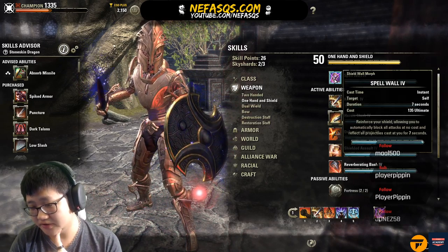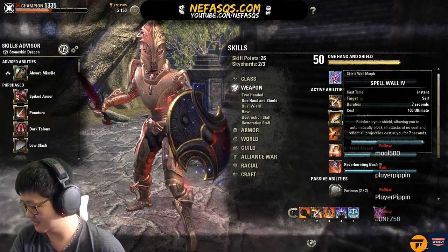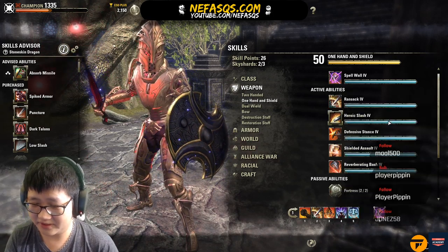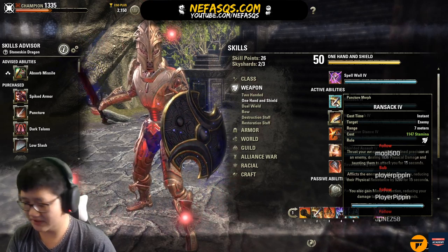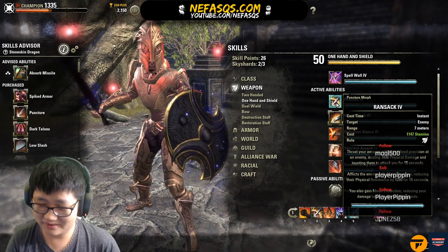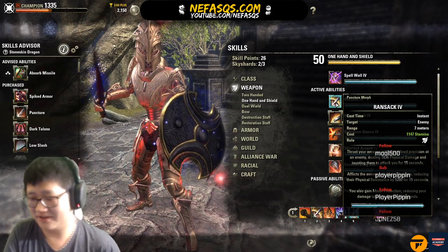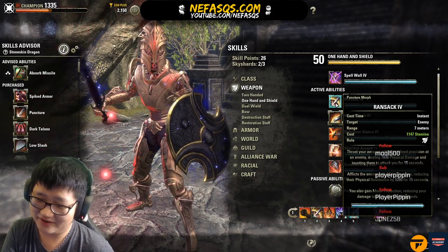One Hand and Shield: Spell Wall — I only use it for very specific instances. Ransack versus Pierce Armor — I get this question almost every day. If your group is a magical DPS composition, you or a healer can run Elemental Drain and you don't really need Pierce Armor. Ransack is a pretty good source of Minor Protection for a DragonKnight tank.